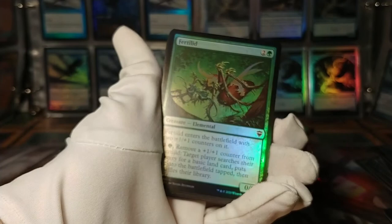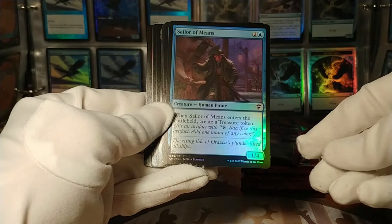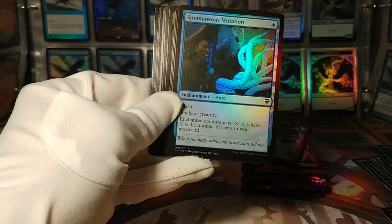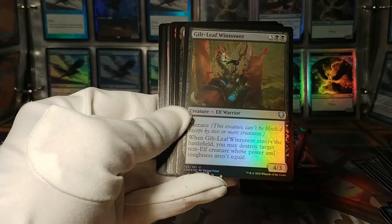Here we have a Fertilid — more +1/+1 counter mechanics, search for lands, it's a good card. Spectral Searchlights — give anybody mana, cool card. Sailor of Means — makes a treasure token. Spontaneous Mutation — interesting-looking foil actually; those tentacles really pop out at you. Undying Rage. And Confiscate — you control enchanted permanent. Yeah, take anything.